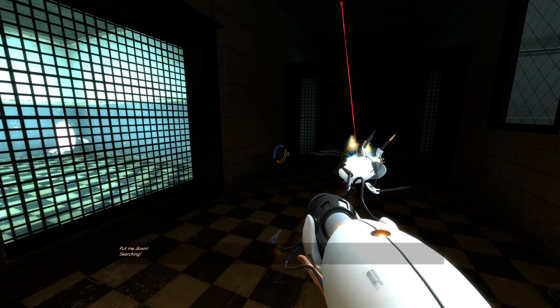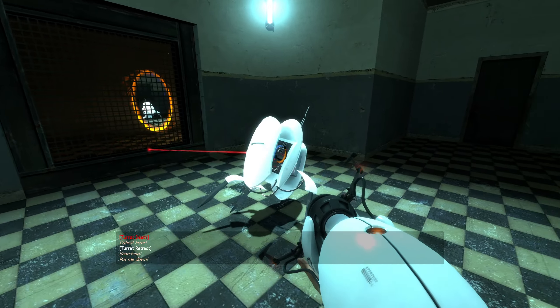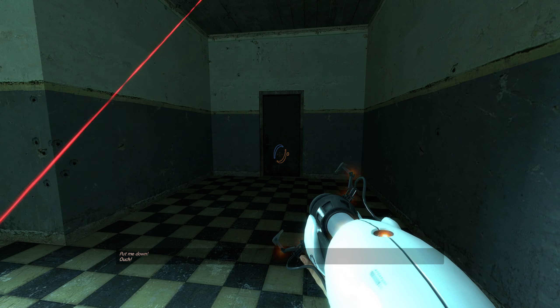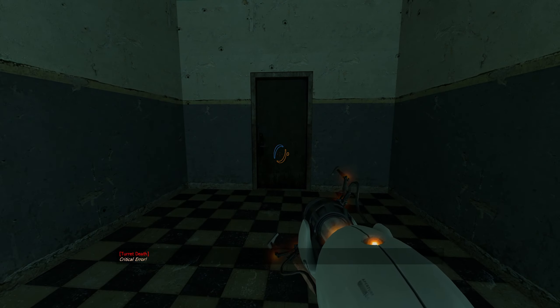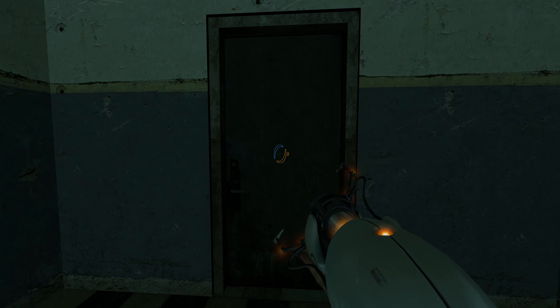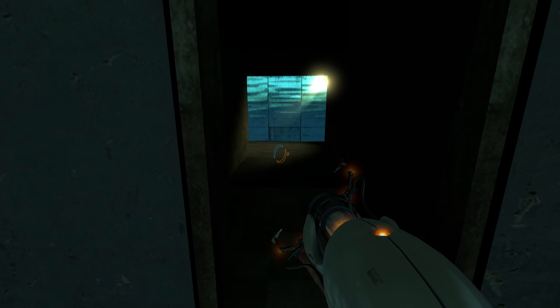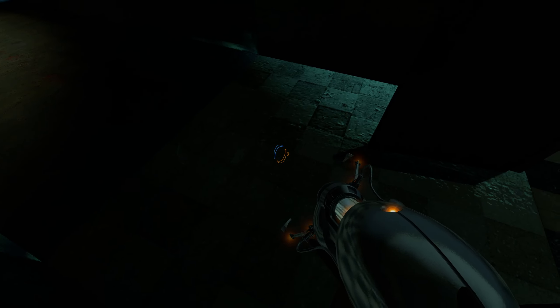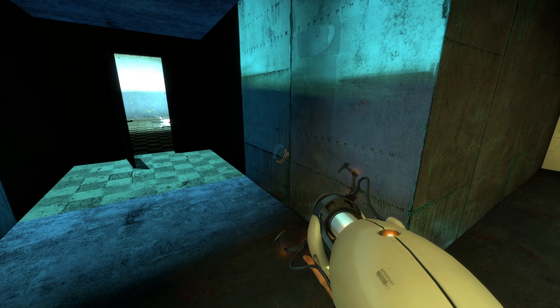To elaborate on this map — this door prefab is taken from lab_level_3a. However, the screenshot that exists of this map, which is a screenshot for over there, also uses the same look. Let me kill these turrets real quick so I can show the exact area I'm referring to.